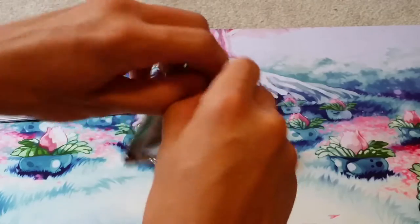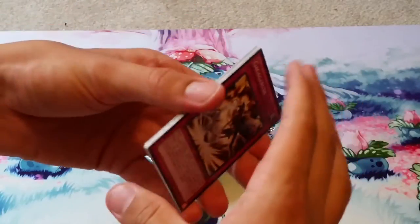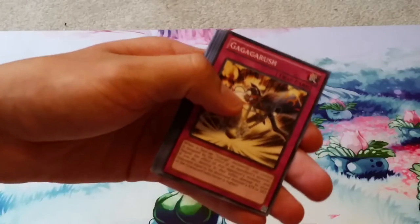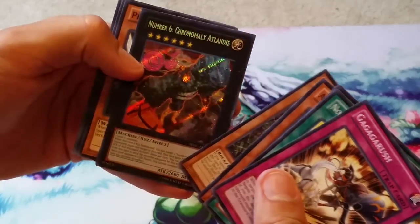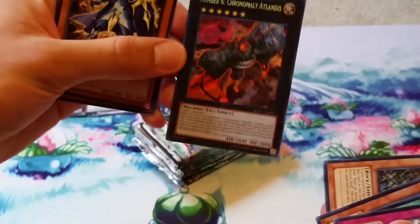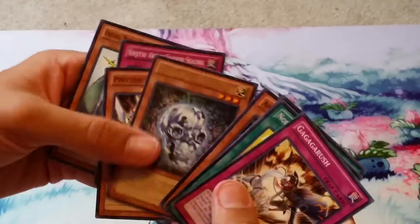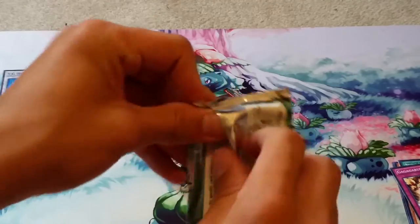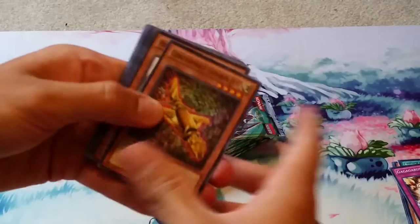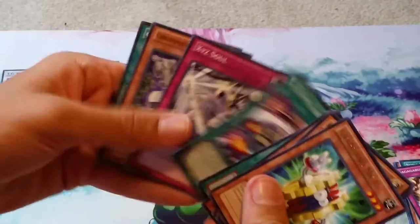I'm not gonna read everything. Sorry if you hear a vent in the background - my air just kicked on, hopefully that's not too annoying. We got something Prophecy, and a Number 6 Chronomaly Atlantis secret rare right off the bat - that's pretty cool. I'll put the rares over there. Off to a fantastic start. Also got a rare MK2 and just a rare from that pack.